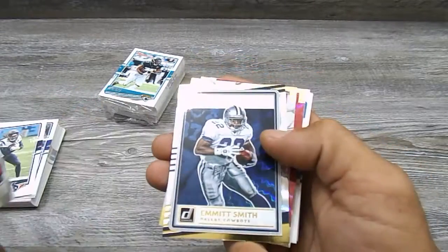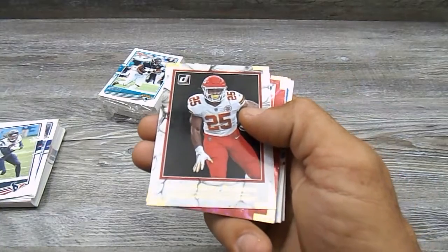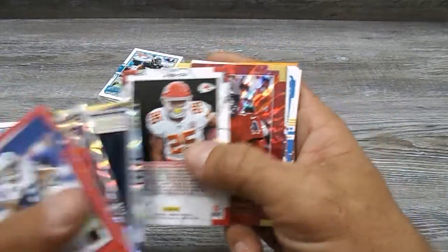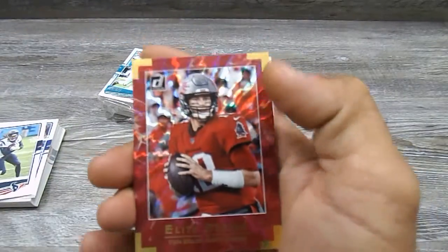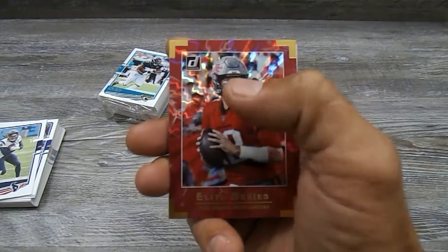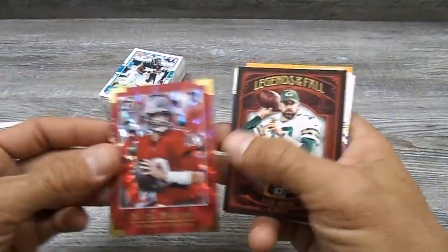We got Antonio Gibson. We got a Legend Series of Emmitt Smith — nice little card there, not numbered or nothing, but Emmitt Smith's pretty decent. Clyde Edwards-Helaire — nice, I've been hearing a little bit about him, so that's a pretty decent one. And look at that — that's Elite Series Tom Brady. And just for the record, I do believe that the Tampa Bay Buccaneers will win the Super Bowl this year just because of that guy. Definitely a nice little card.